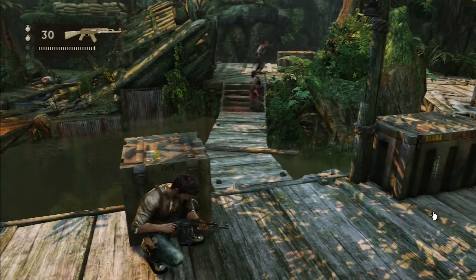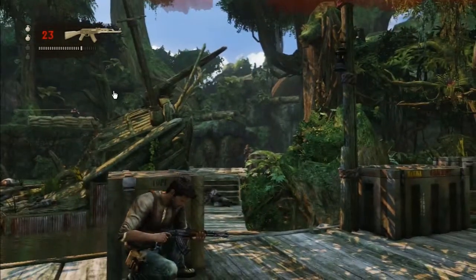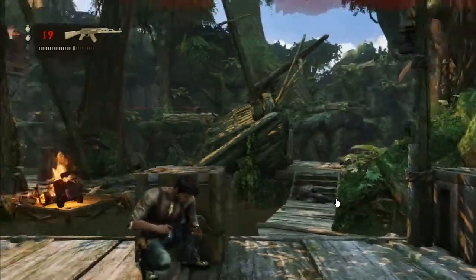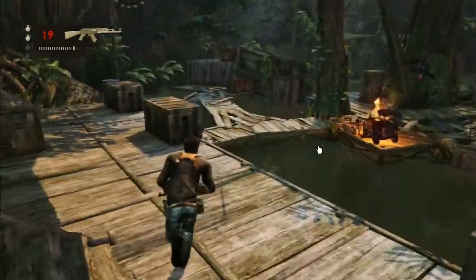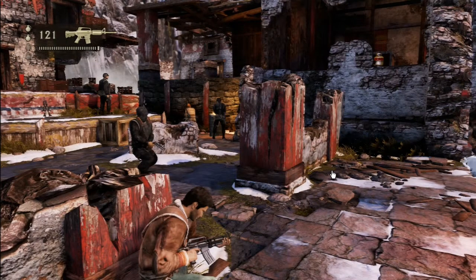I'd say that the Uncharted games, even though they are much older, have a better cover based shooter than a newer game like Bioshock Infinite. That's also part of why Bioshock Infinite is a much duller game — it doesn't have any platforming, fighting is its only core mechanic, and it still does it badly. The fighting in Uncharted is lots of fun actually. There are also interactable objects like gas canisters you can shoot and they explode, though you don't really tend to use them much.